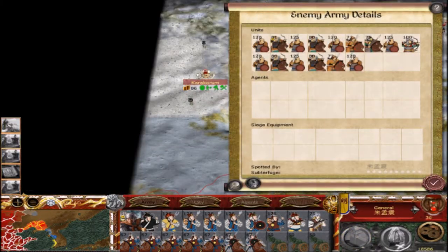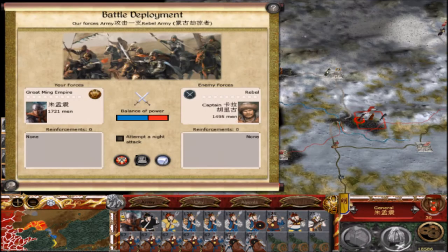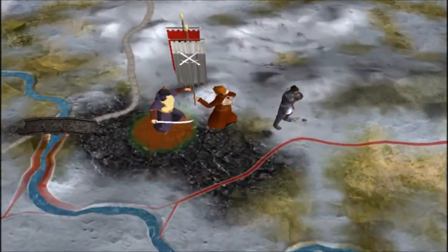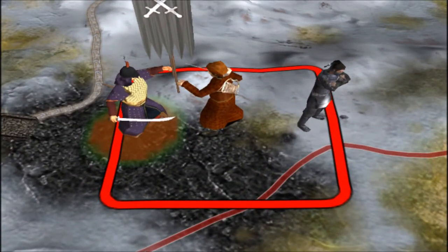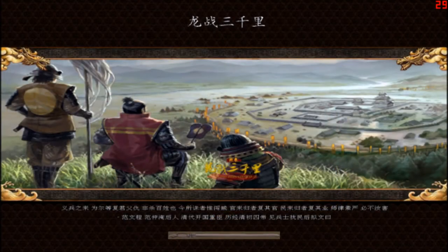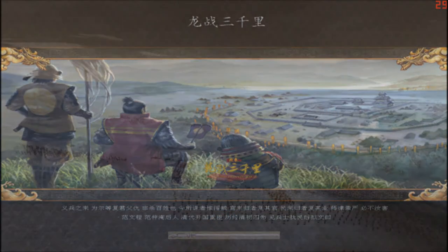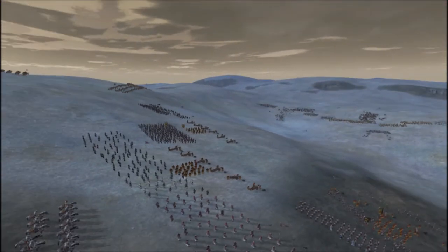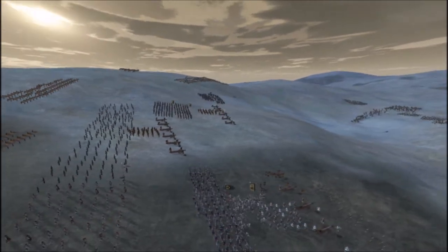Here is one of the Mongol armies. It has a lot of cavalry and some infantry, and we are going to attack them. We are attacking them in fact — we have plenty of this green artillery. They are some sort of dragon fire something artillery. Here we are in Mongolia, it is still the winter, and here is our army.